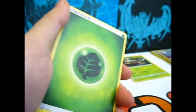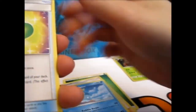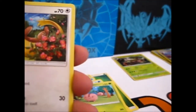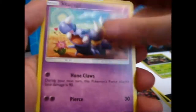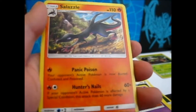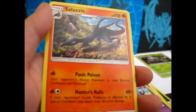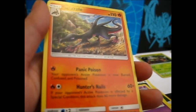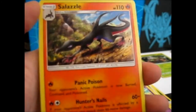This is turning out to be a bad box. Leaf Energy, Gardenia, Piplup, Missingno Clover, Snover, Piplup, Budew, Shroomish, Gible, and Salamence. Does look nice, prowling around there.